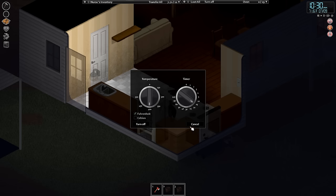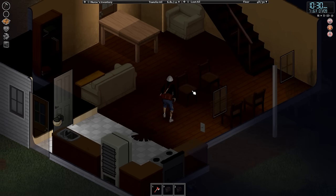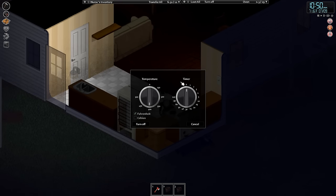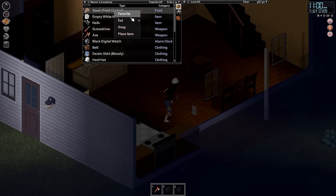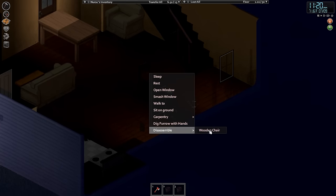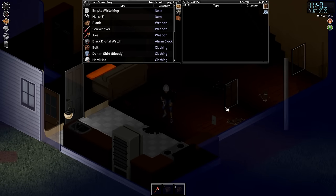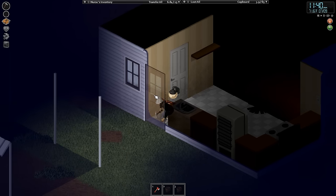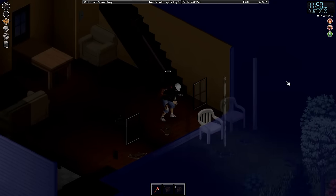It's 11 PM. I haven't really barricaded the whole house but that's going to be an ongoing project. Let's make some steak — turn on the oven, hit 15 minutes, put the steak in. While that's cooking, let me disassemble some chairs to get nails. The steak is ready — let's turn the oven off and eat some food. Delicious. We got some nails out of disassembling the chairs — that's good. You can barricade from both the inside and outside — so let's barricade a couple of things from the inside. We're out of nails.